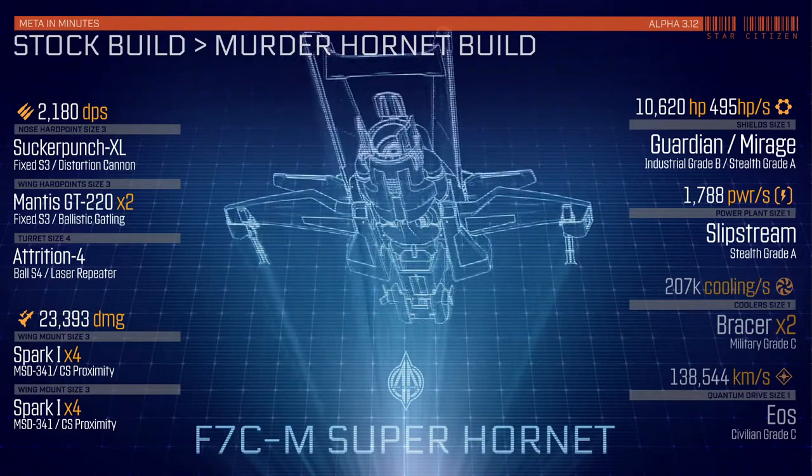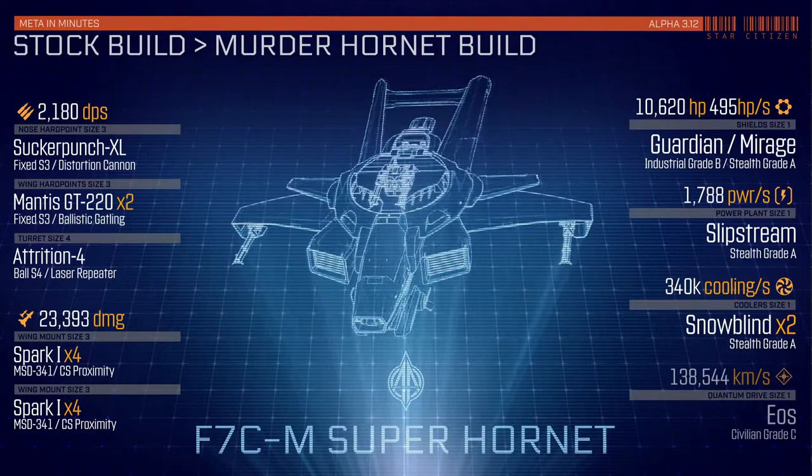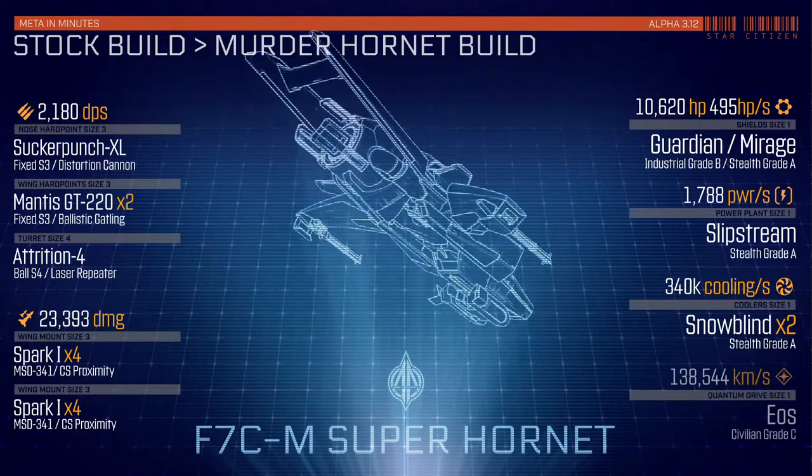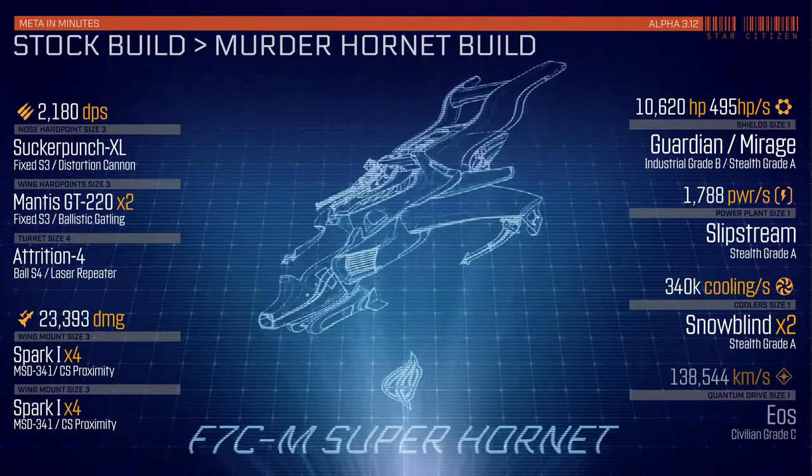Next, we pull the Bracer iceboxes out of the back — since you shouldn't be freezing beers in a fighter anyway — and tag in a pair of Snow-Blind stealth coolers, which will still keep you plenty cool without lighting you up like a spring break bonfire.